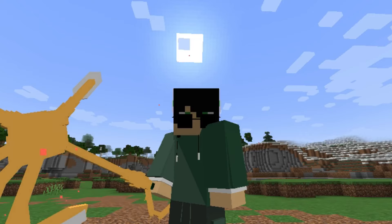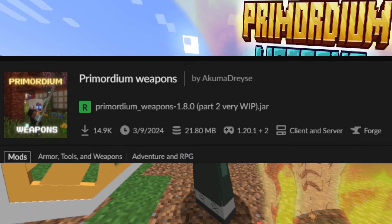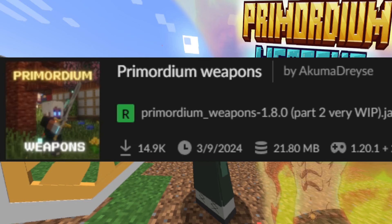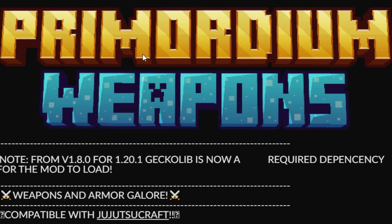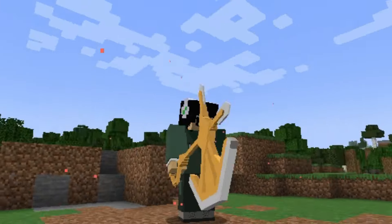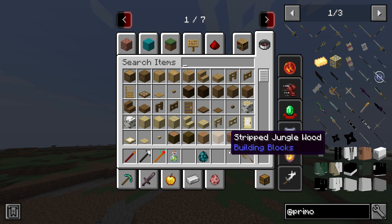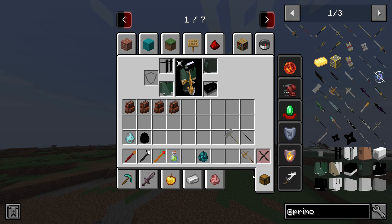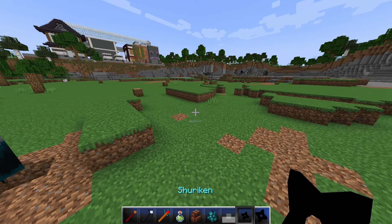Did my armor regenerate from the milk? Yes, my arm did regenerate from milk. This is a Minecraft video about Primordium Weapons mod. Read the actual mod information it gives you. You need to install certain things such as Geckolib, and Epic Fight is something I have installed as well. The mod gives you epic weapons, some enemy weapons such as Rito, and some generally cool weapons - basically most of these are anime weapons.